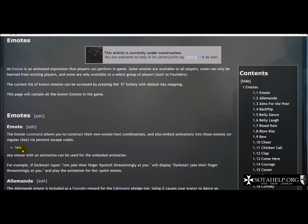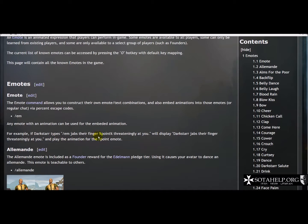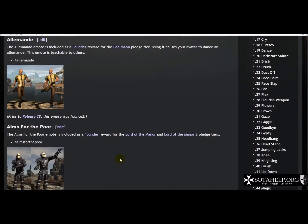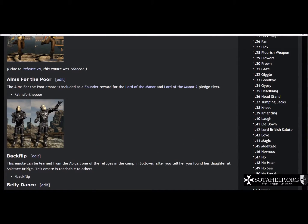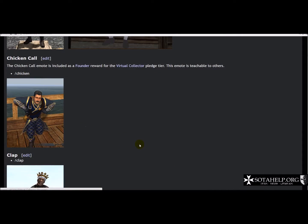For you role players out there, using backslash em is going to allow you to free-form — for example, backslash em lace ties her shoelaces, and then the text on screen would read 'Lace ties her shoelaces.' So you can free-form with them, and it gives you a little example. As you go through each one going down the list, it shows where it came from and if it's teachable, so you can try to find somebody with an emote.